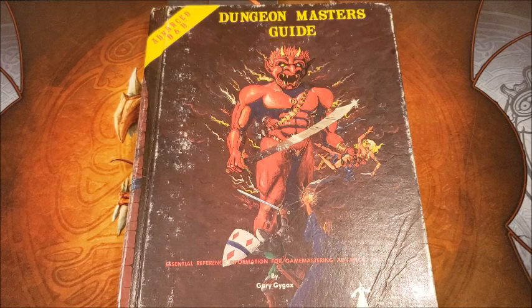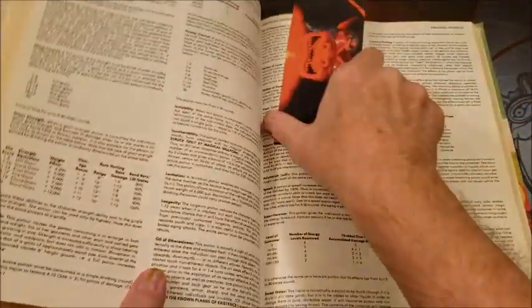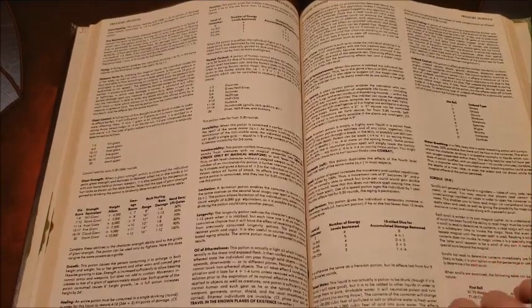Out of the Dungeon Master's Guide: Potions of Healing, Extra Healing, and jars of Keotum's Ointment, page 121. These are some good items to give out fairly early in a campaign. If the crew has a cleric, I let the cleric carry most of the load for a while, and then I'll introduce some of these.